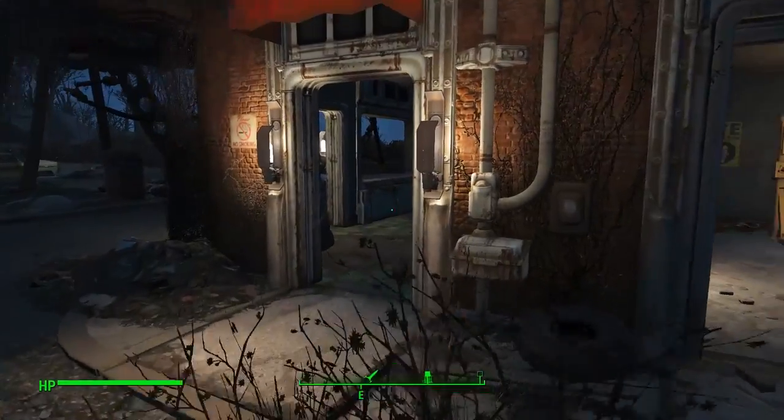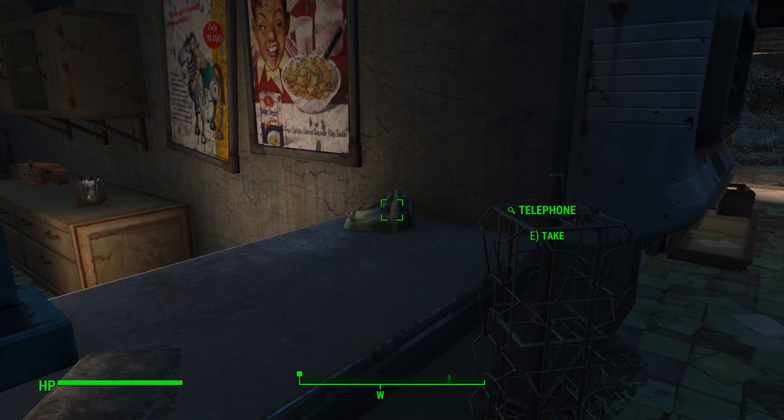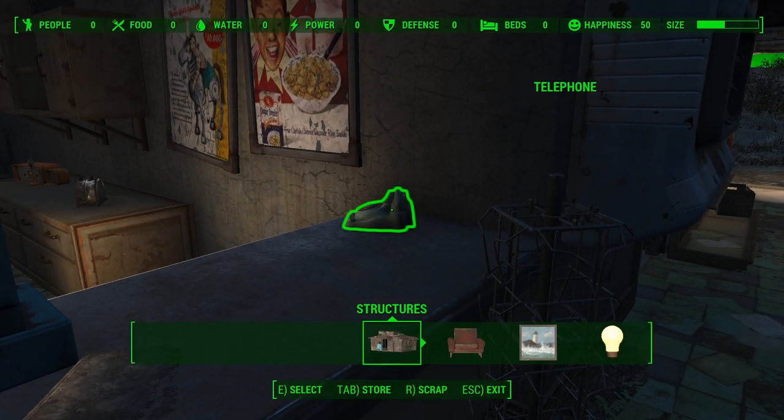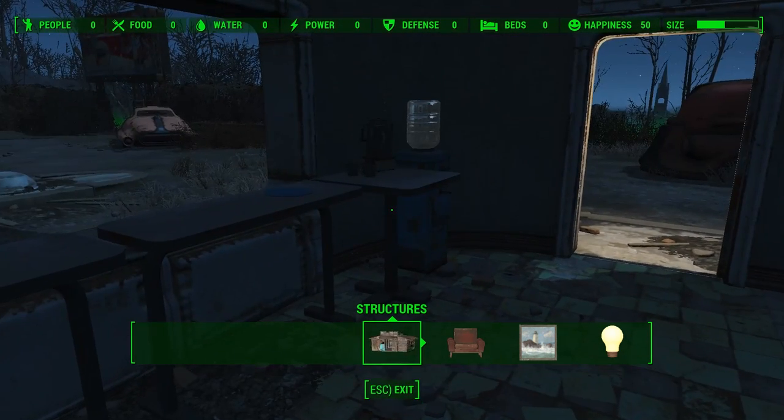Once you walk into the truck stop, you will notice to the right on the bench that there is a telephone. Open up the workshop here and just scrap it straight away. You'll notice that this item gives you circuitry times two and one copper.